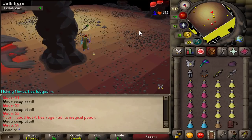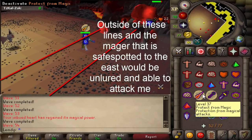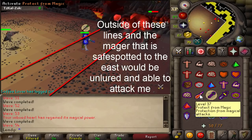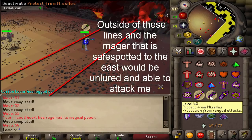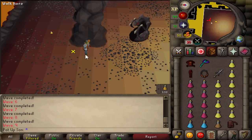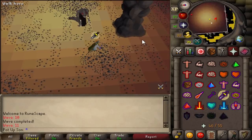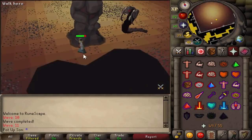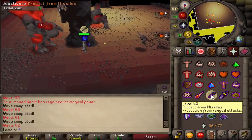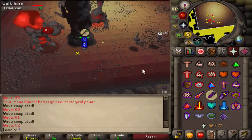For safe spotting, use either the north or south pillar — I wouldn't use the west one as it can unlure monsters. On the north pillar you can safe spot on the west and south sides, and on the south pillar likewise on the west and south sides. Diagonal safe spotting works for every single monster in the inferno — it's well known and works really well. If you get a bad spawn, stand in the corner and one of the monsters should be safe spotted.